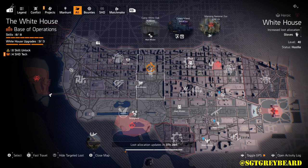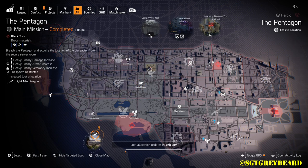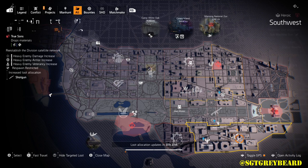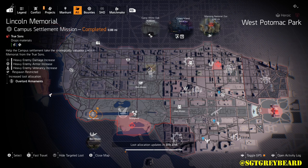The first thing I do when I log into the game is activate the targeted loot on the map so I can see what's going on for the day. One of the options you have when farming for exotics is running a mission over and over. For instance, if I was looking for the Bullet King — which is a light machine gun — I'd be farming the Pentagon today. Another example: if I was looking for the Sweet Dreams shotgun, I'd be farming Space Administration HQ. When you check the map, look for the icon of the item you may be looking for.